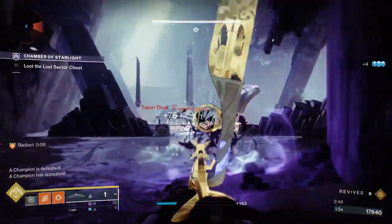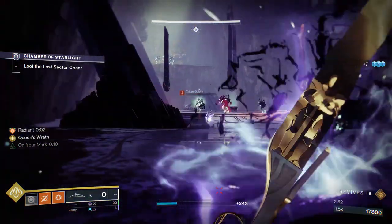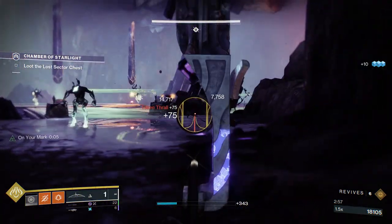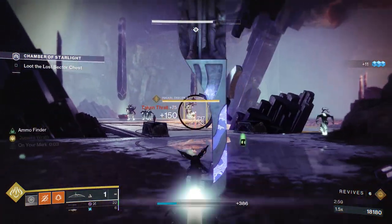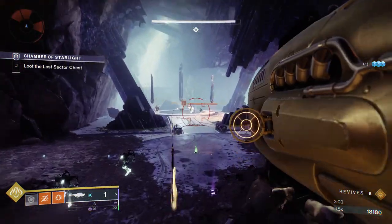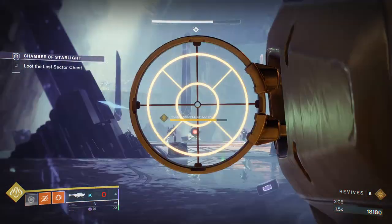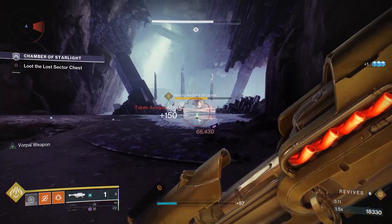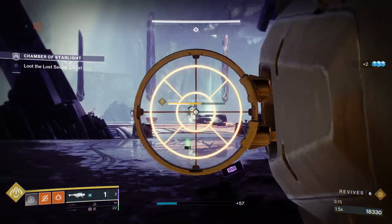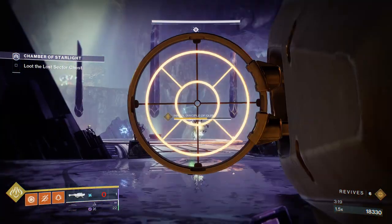After we take care of that unstoppable we just have to take care of the boss, and that's really easy. All you're gonna need to do is kill the two taken hobgoblins that are making the boss immune, and then we can use our rocket on the boss. After the boss there is an overload champion — you can deal with that if you want, but in my experience unless you're using something like Thunderlord it will just add on an extra minute and has diminishing returns in terms of the score it gives you. I don't personally deal with that overload champion in my runs unless I'm using Thunderlord.